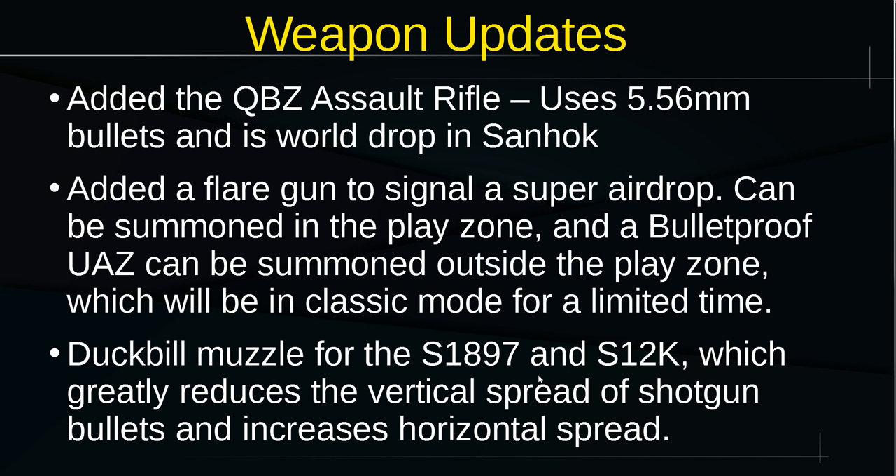There's also a new weapon, the QBZ assault rifle, which uses 5.56mm. I believe it replaces the SCAR in Sanhok as it does on the desktop version. It's a Chinese assault rifle and it's pretty good — it's a world drop in Sanhok, so a ton of people are going to be using it. I'm curious if they'll eventually nerf it or if the Sanhok meta will just be dual QBZs with a scope.